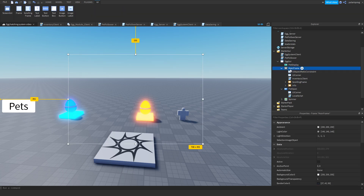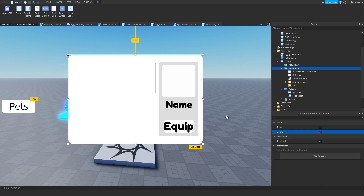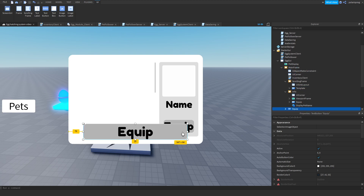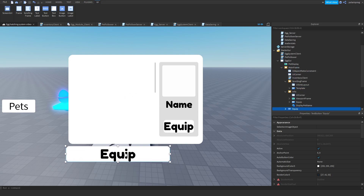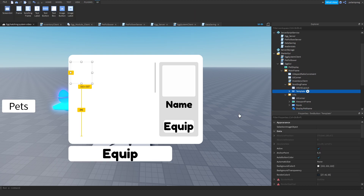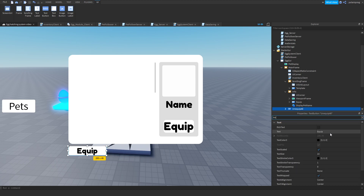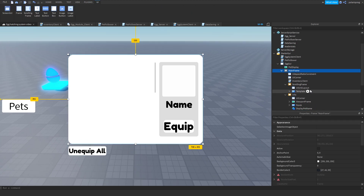Let's go ahead, select our MainFrame, make sure it's visible, then go to our equip button, duplicate it, and put it inside the MainFrame. I'm going to center it, rename it to 'UnequipAll', position it, and set its text to 'Unequip All'.